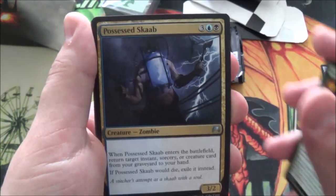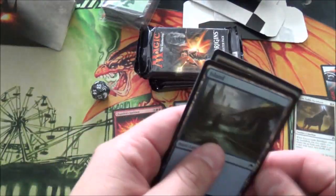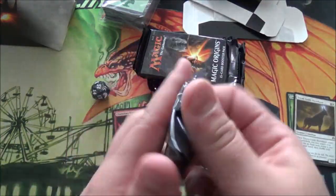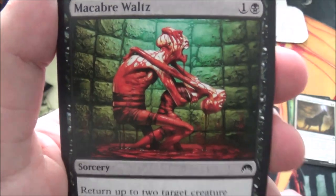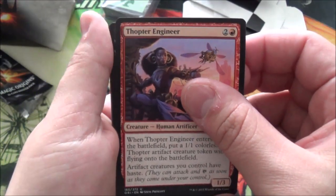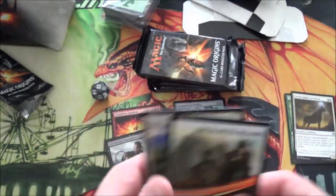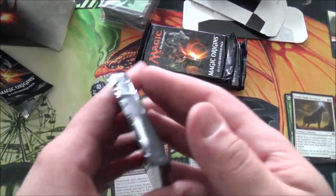Psychic Rebuttal, Sylvan Messenger, Possessed Skaab, and Chandra's Ignition — I don't think that's... it could actually probably be bulk. And a Thopter token. Oh, we didn't get a token in the last pack, but we got a Thopter now. Looks like a freaking beehive. Next pack. Macabre Waltz — easily the creepiest card ever made. That's a reprint of the same art, and it's creepy as hell. Sigil of Valor, Fiery Conclusion, Thopter Engineer, and Graveblade Marauder. I actually don't think he's bulk. I could be wrong, but I think he's worth something. Death touch — deal damage to a player, that player loses life, he goes to another creature, cards go to the grave. He looks like an Uncommon, though.